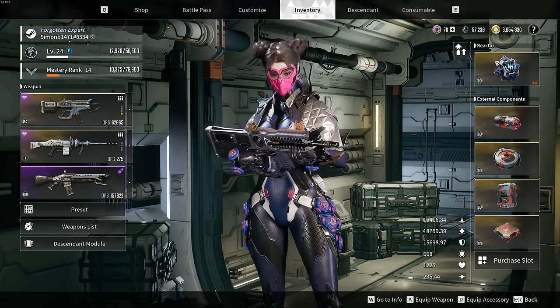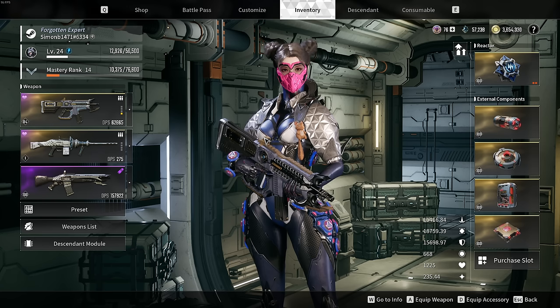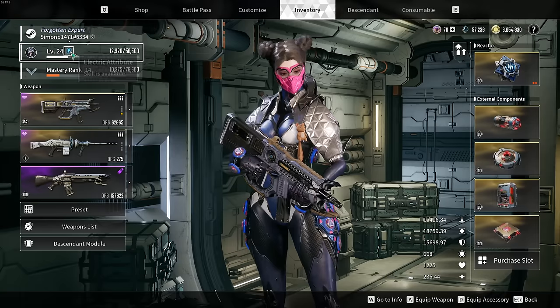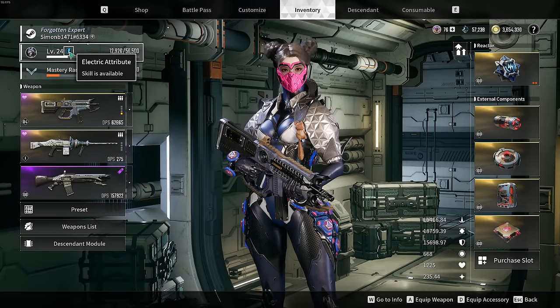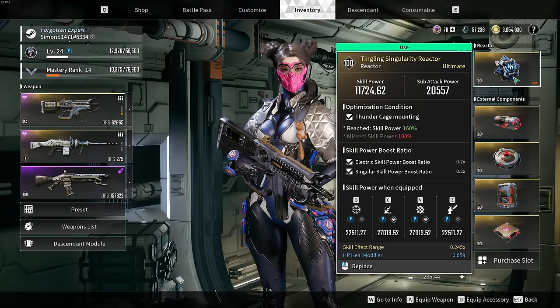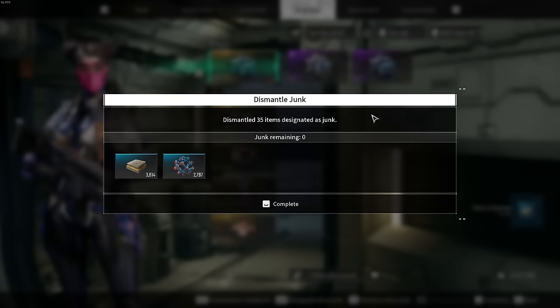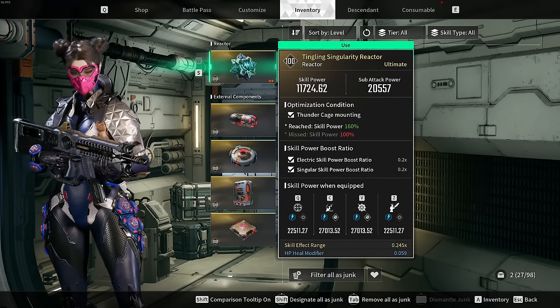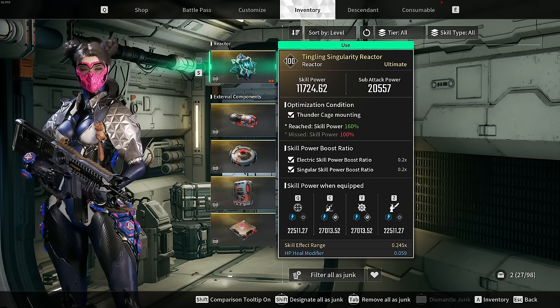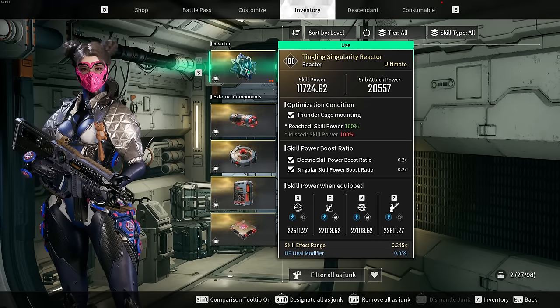Now we've covered Bunny's abilities, let's talk about setup. Bunny deals electric damage — you can see the electric attribute icon on screen. Depending on what descendant you're playing you'll see a different icon telling you what to prioritize. For Bunny, you want a reactor geared towards electric damage — look for reactors with the lightning symbols on them.